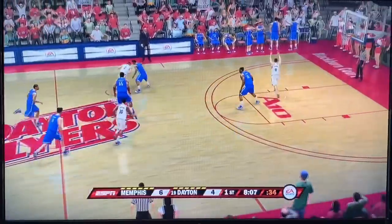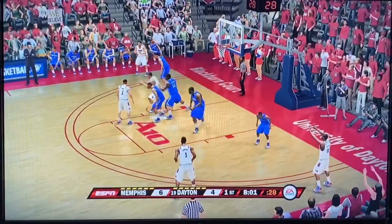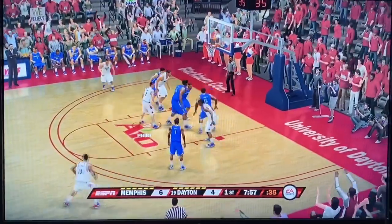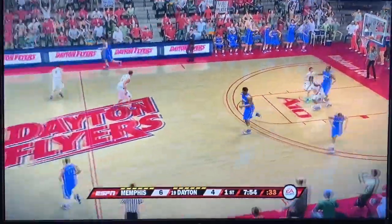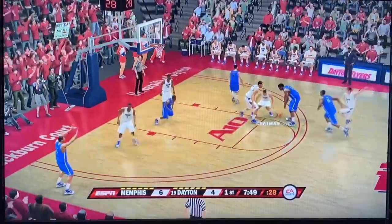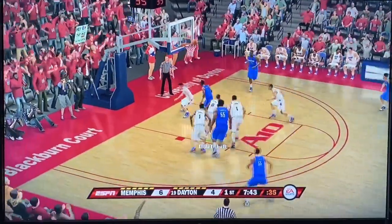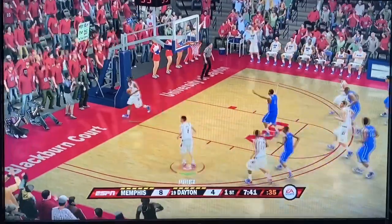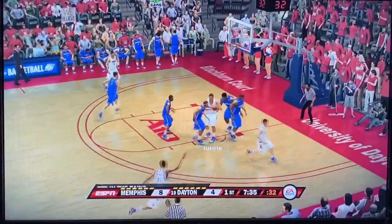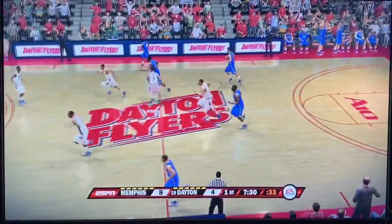Starting off one for two. Memphis gets past Jalen Crutcher with some bad defense from him. We're trying to break the full-court press. Looking down low to Toppin — he rises, fires, and misses the in-close shot. Come on, Obi Toppin. We're now down 8-4. Switching to Crutcher, back to me, and I'm late challenging the shot. Down 10-4 now. But Crutcher hits a three — splash! There's the momentum we need.